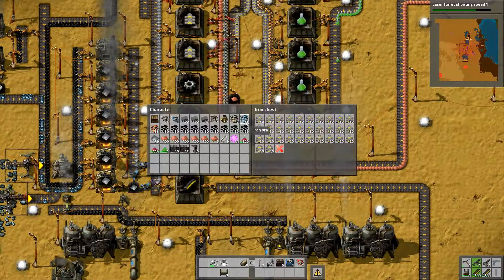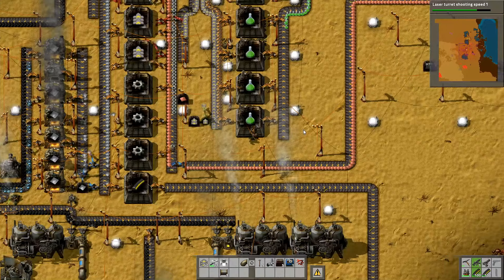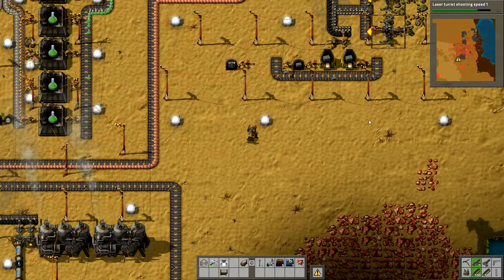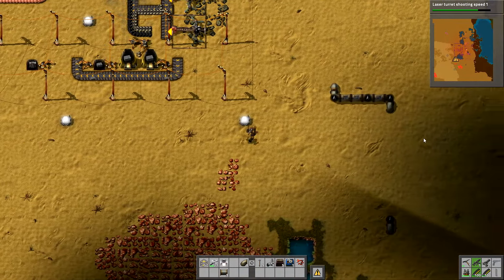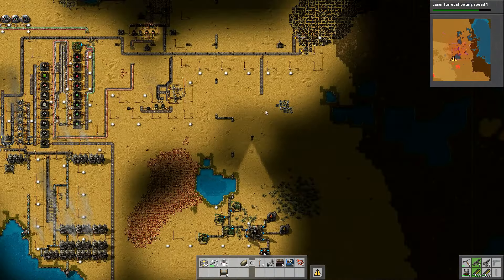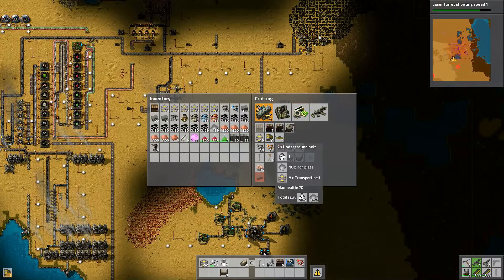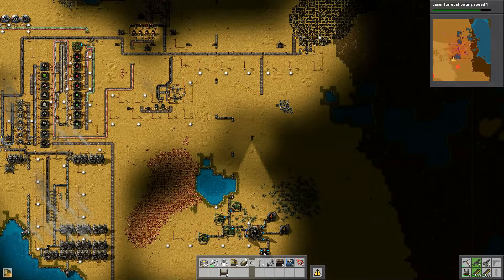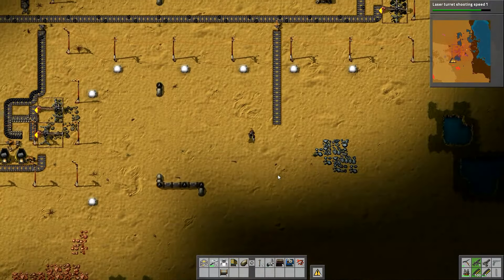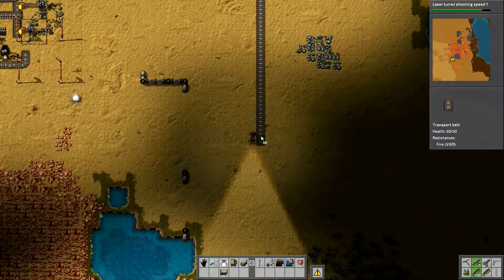I've got a chest full of them over here - remember we set this one up. I've got as many as I could possibly want so I'm going to grab a whole load of those. I'll make another two or three of those so that I can nip underneath if I need to, and pop that onto there and run straight south. This is going to bring our coal straight down here.